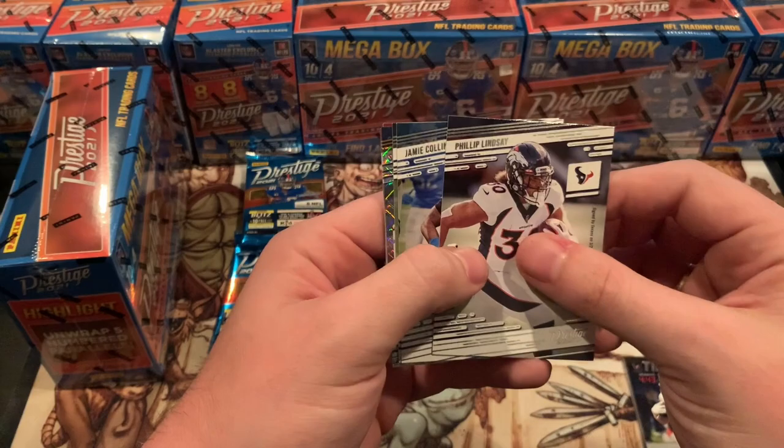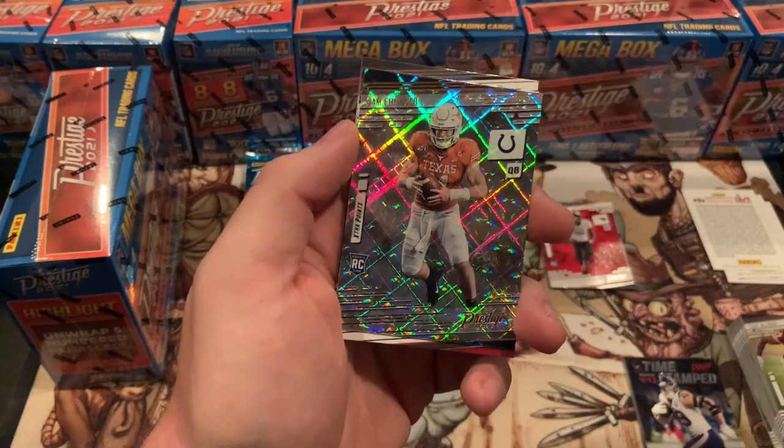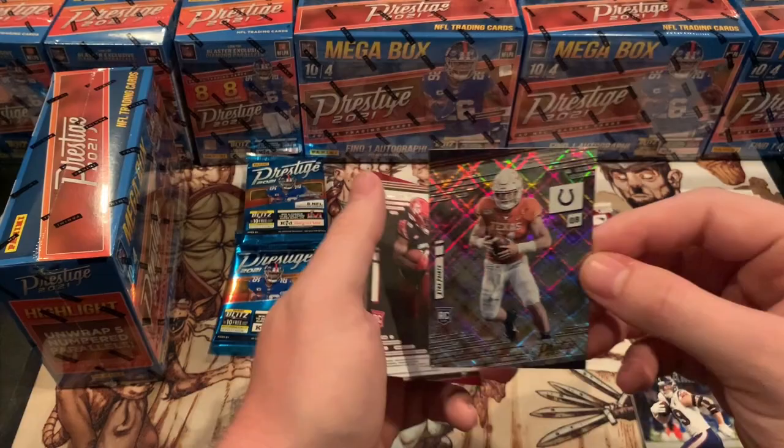Phillip Lindsey, Jamie Collins, Dak Attack. We got a rookie — Sam Ellinger, with a nice little extra points refractor. I do really like the refractor — this design is really cool, really nice. And then Javion Hawkins.